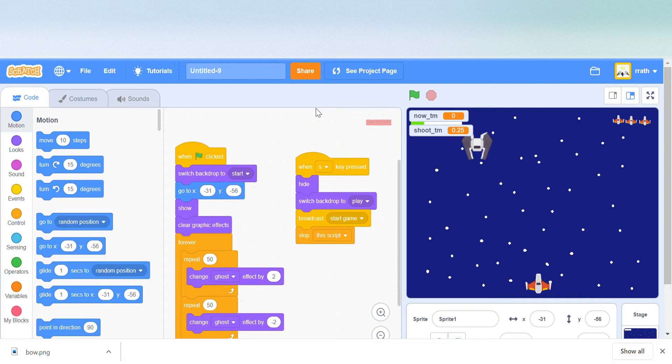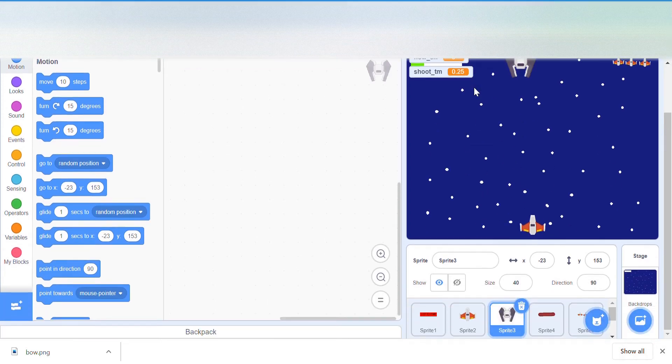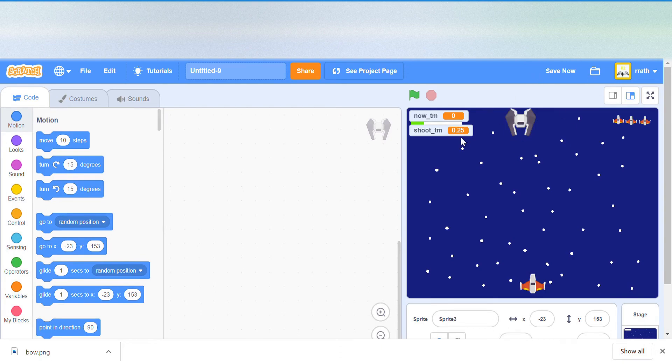Hello guys, welcome back to the Space Shooter series. This is part 3, so if you missed part 1 or 2 please do those first, because we've already gone this far — press S key to start and we can shoot. This time we're going to make the enemy ship come at us, and there's going to be a lot of cloning.